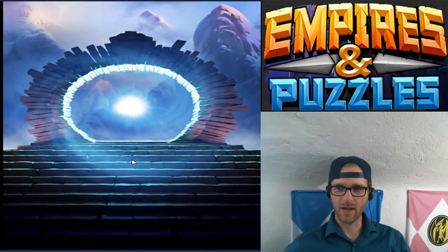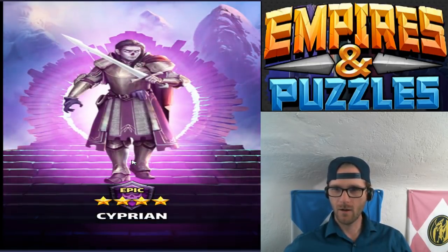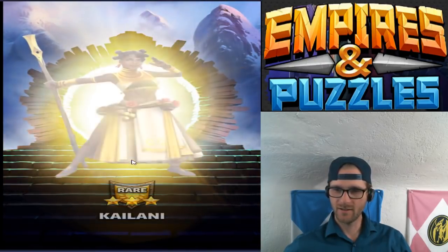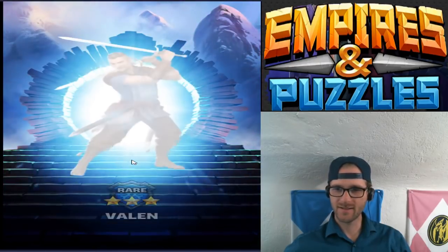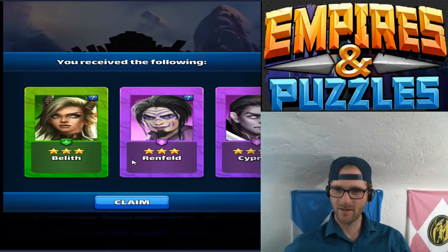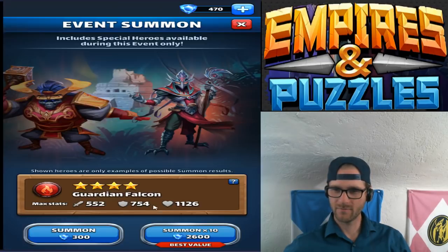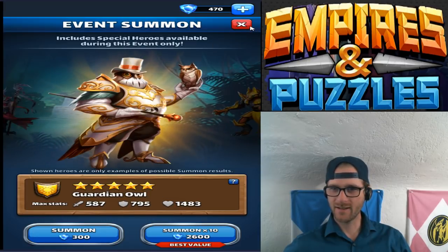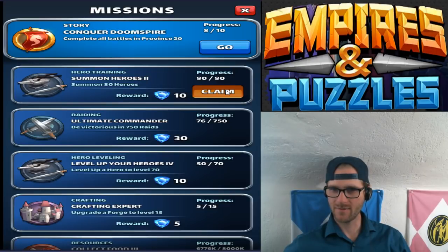Ten spins! Let's see what we get. A new nature hero — she's rare. There's a four-star. There's a three-star. Another three-star. Another three-star. This isn't looking good. We've gotten one epic off this ten-spin so far. Are you kidding me? So we got a grip ton of three-stars, which isn't necessarily bad because I can play around with these teams. We didn't get anything good with those ten spins — no Perseus, no Legendary. The Legendary is still avoiding us. I can claim ten gems right there.